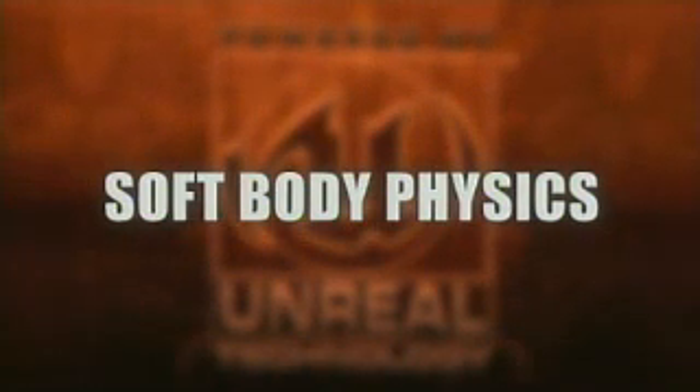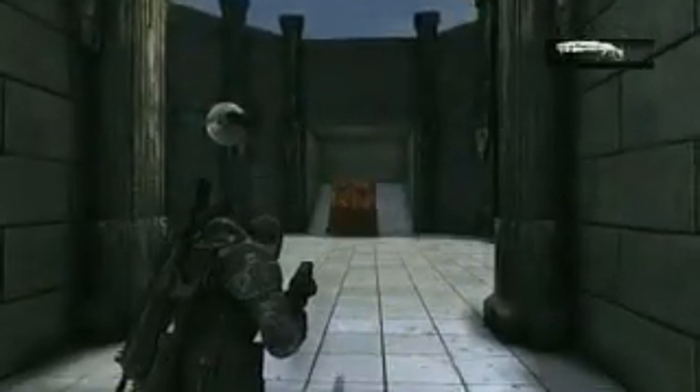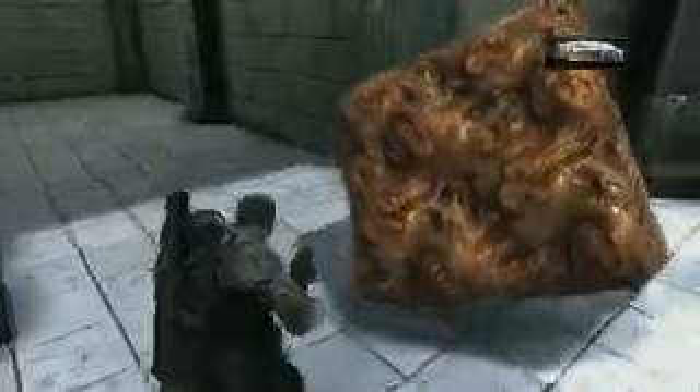We've also incorporated AGEA's soft-body physics simulation tool, which enables us to simulate objects that are realistically elastic and fluid, like you see with this cube of meat we built here. The player can interact with that, push little pieces of it around, and it's all very elastic and buoyant.